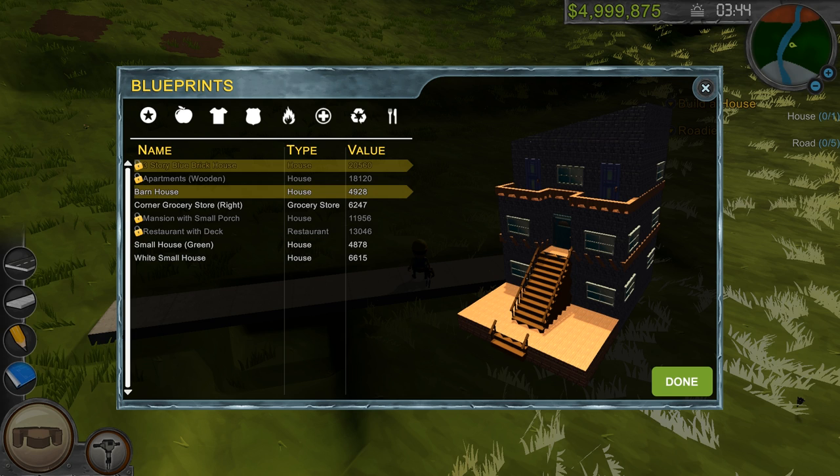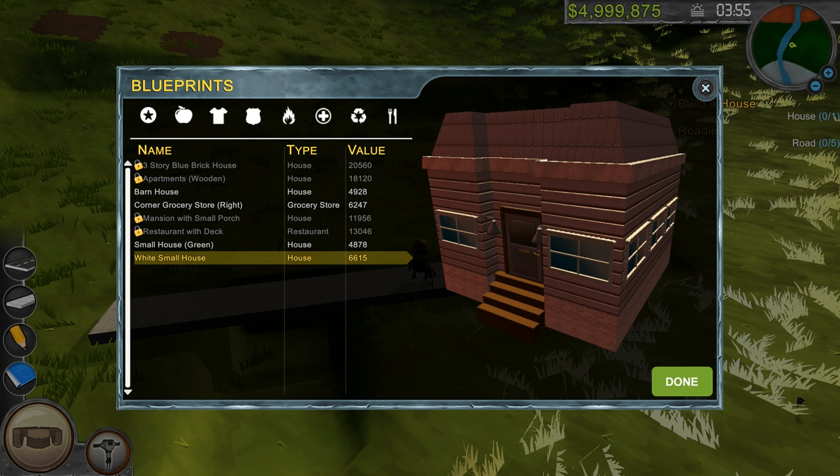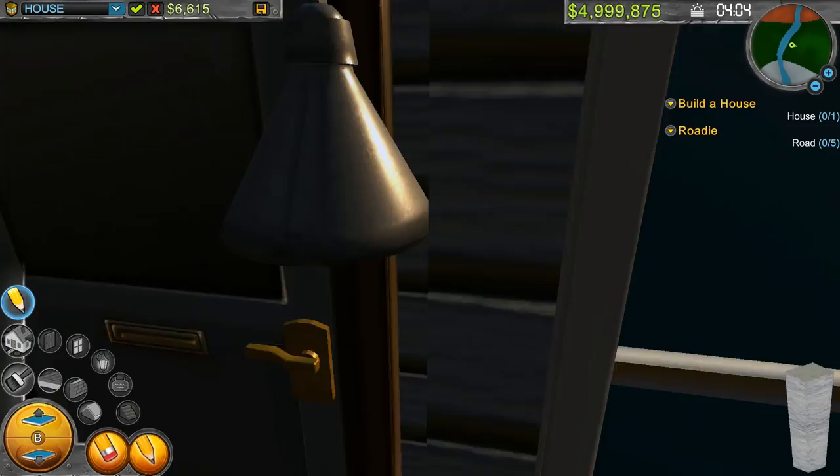We're not — this is off to a terrible start. We're going to make a house here. Do we want a barn house? No, we probably want... ooh, that's beautiful. Let's do a white small house. That's six grand. I have almost $5 million. I'm going to have to imagine we're okay here. Drop that white house. That was quick — is it done?